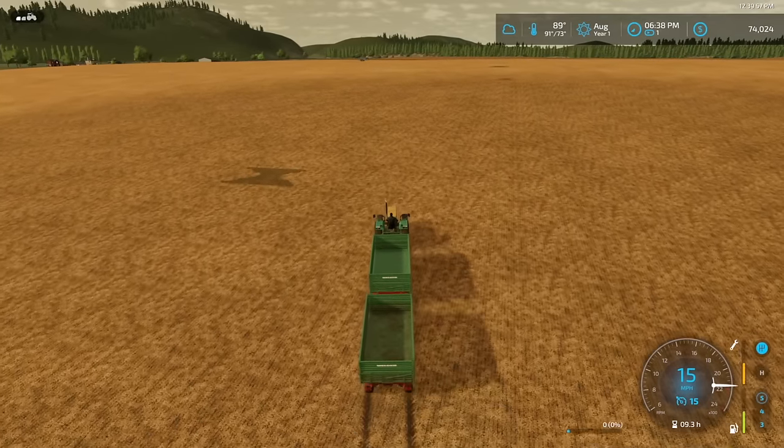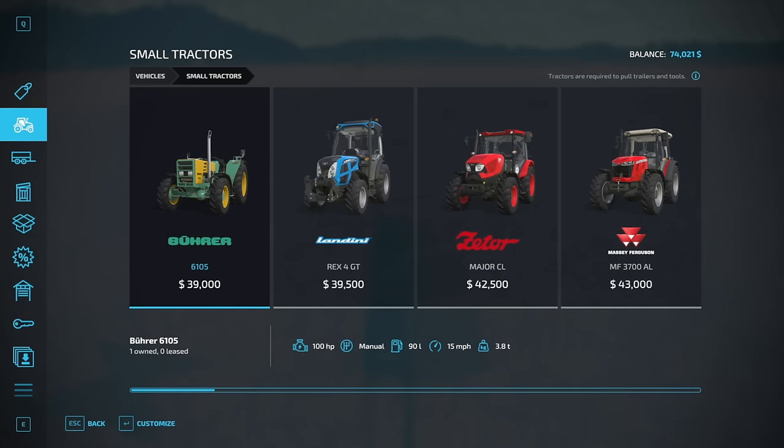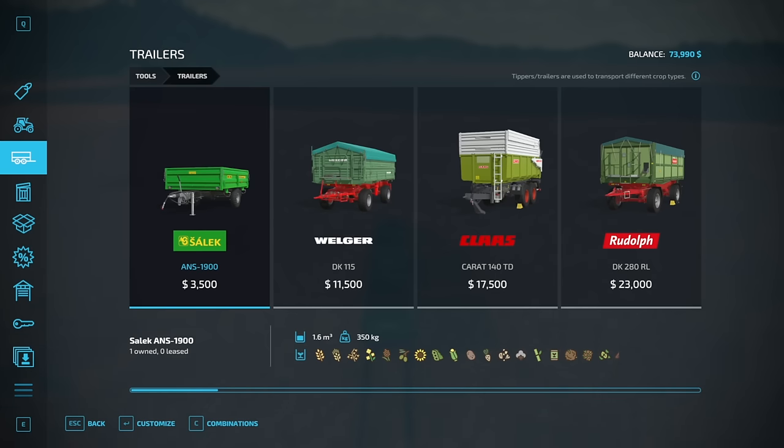So good luck. $74,000 — that's what we're sitting with right now. And I'm thinking we could spend $39,000. Hey Siri, $74,000 minus $39,500 — so we'd have $34,500 left over. Not enough to get the next tractor, but we would maybe have enough to get the next trailer.